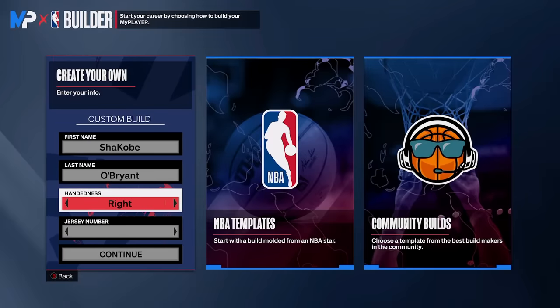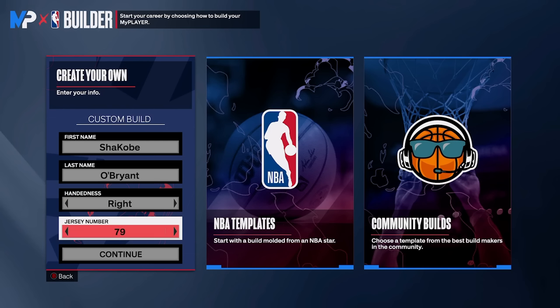We've now made it into the My Player Builder. The first thing we have to do is create a first and last name — I've already got it down: Shaquille O'Brien. For the handedness, we're going right because Kobe and Shaq are both right-handed. And for the jersey number, I'm going with number 24 to honor Kobe.